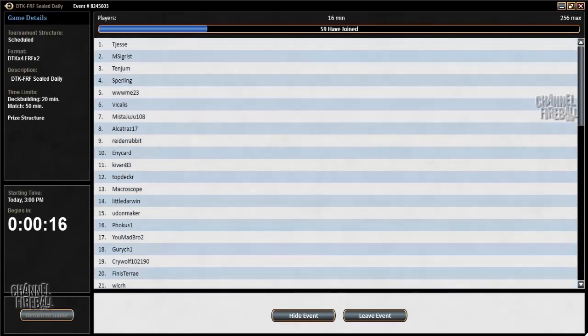This is a challenging format because you still have the remnants of the gold theme that was in Khans of Tarkir, but you get far fewer mana fixers or dual lands in your sealed pool. So it's difficult to balance the temptation to branch into different colors for powerful gold cards against the restrictions of having to play so many basic lands.